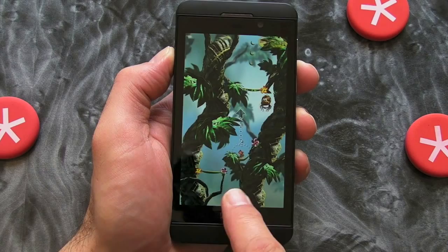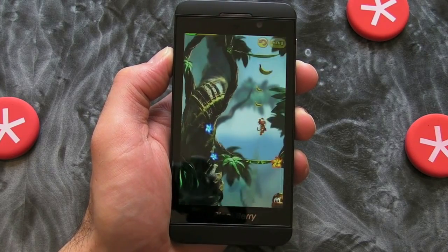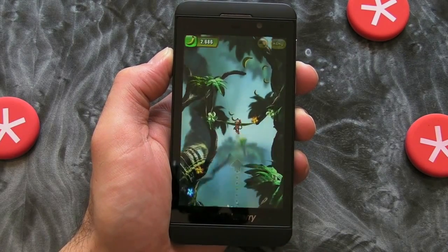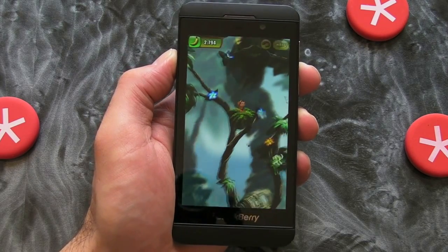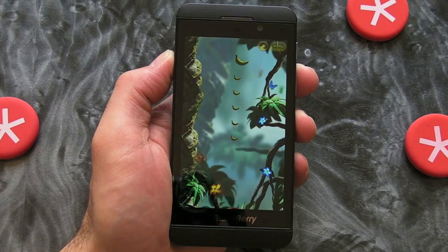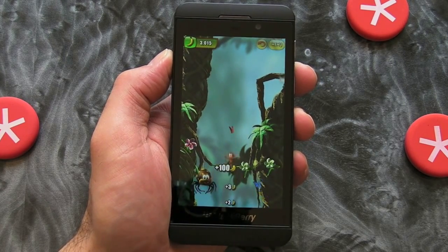Oops, I hit a spider. But it's a great little game. If you've got a BlackBerry Z10, I definitely recommend downloading Chimpact because it really does showcase the possibilities and the glorious graphics that are possible in BlackBerry 10.